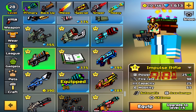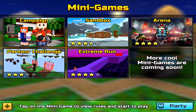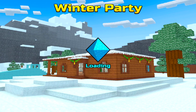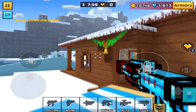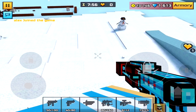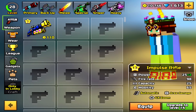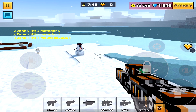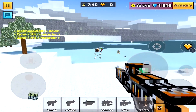Once you've done that, exit the armory section and go back into the minigame section. Click on sandbox and click go. Wait to connect to the server and let it load. Once you're in, click on the armory button, then click equip. As you guys can see, it says equip underneath my character. Click equip now, and as you guys can see, I have the impulse rifle. That was basically glitch number one. Let's move on to glitch number two.